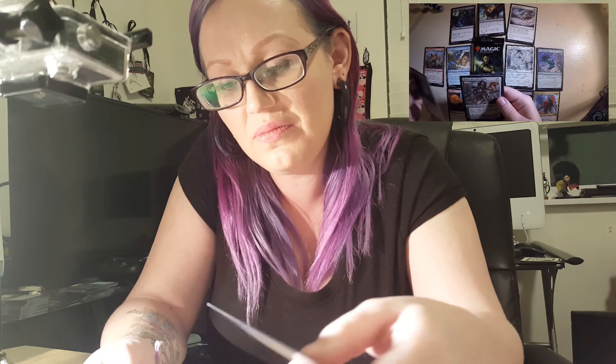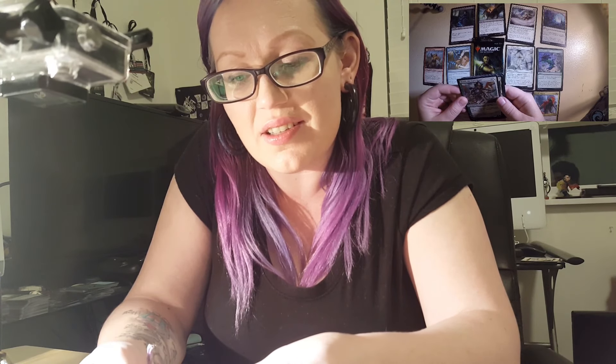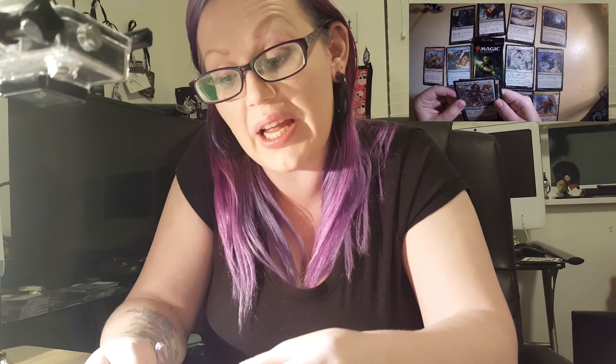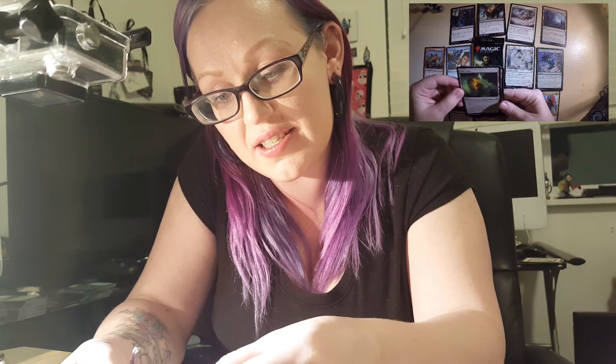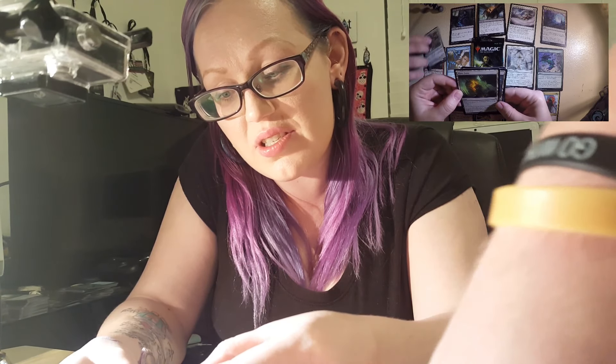Emergency Zone. Huatli, the Sun's Heart — it's a legendary planeswalker. Each creature you control assigns combat damage equal to its toughness rather than its power. And its minus three is: you gain life equal to the greatest toughness among creatures you control. And I haven't seen that one before, but again, I'm pretty new. And then I've got the Blast Zone — another one of the colorless lands. I like these. Blast Zone has an Enthusiasm Fields — the charge counter on it.